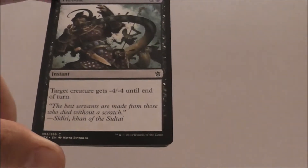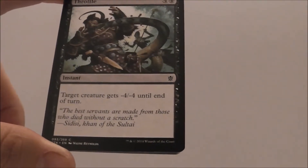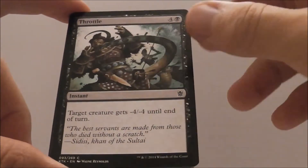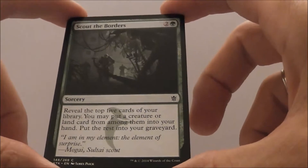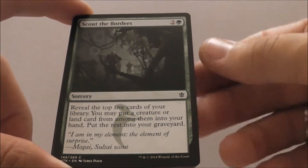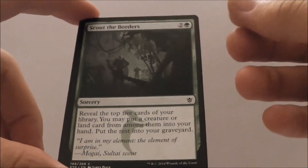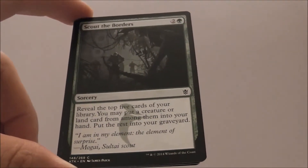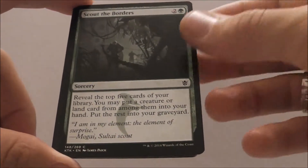Throttle — nice. I would take this over Rite of the Serpent. It's a little cheaper and it is almost just as efficient. Minus four, minus four will kill almost anything. Scout the Borders for three mana — you reveal the top five cards, get a creature or a land, and the rest go into your graveyard. This is a fantastic Sultai card because you're going to get five cards into your graveyard, one into your hand, and that one is going to be what you need most.